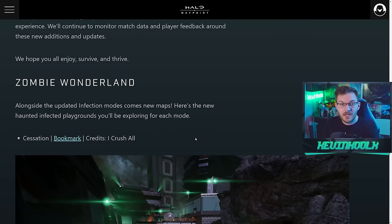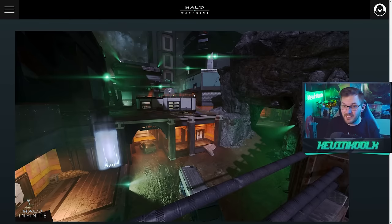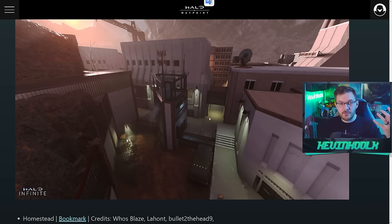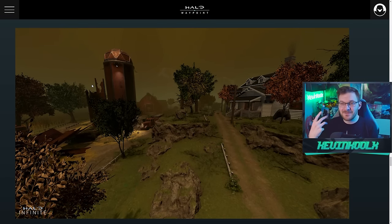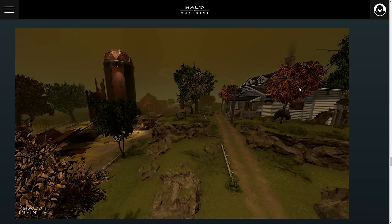Now let's talk about the new maps in what I'd call Zombie Wonderland. We have Cessation — all these maps look incredibly well forged — and Copperhead, which has more of a gloomy feel, maybe some Half-Life 2 vibes. There's also Homestead, which gives you an almost classic horror farm feel. This house made in Forge looks incredible — I'm just throwing it out there.